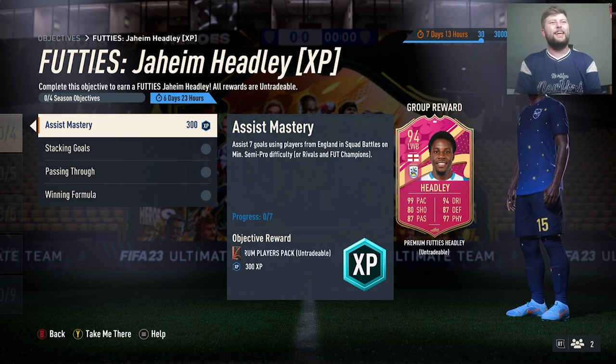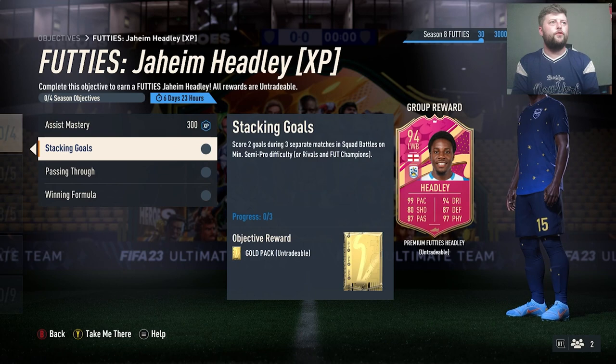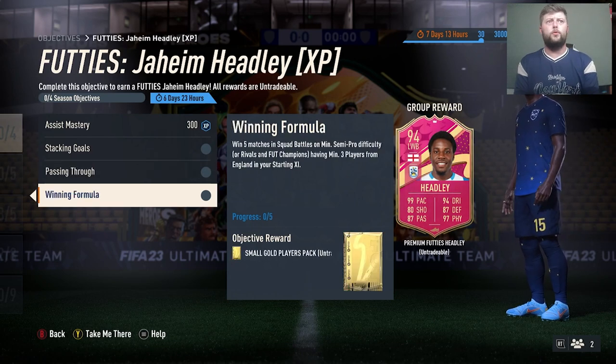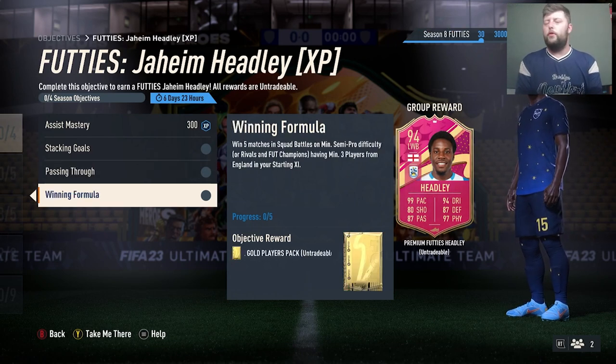What we've got to do for this card is assist seven goals using players from England, semi-pro, rivals or Fut Champs if you can be bothered, and also score two goals during three separate matches alongside assisting two goals with through balls and winning five matches with a minimum of three English players in your team.